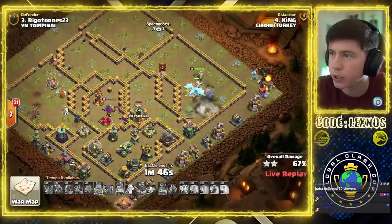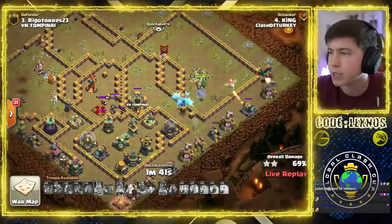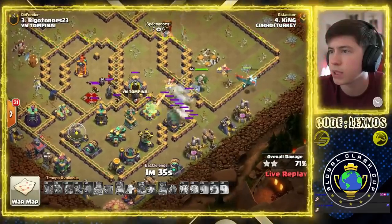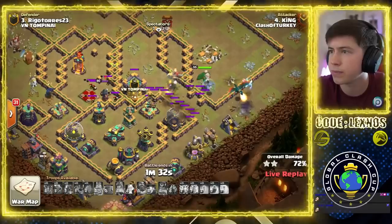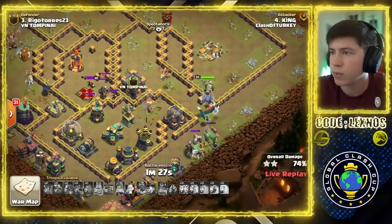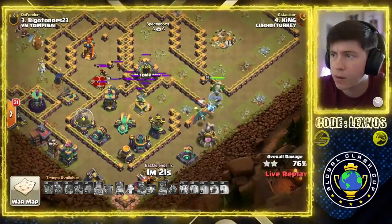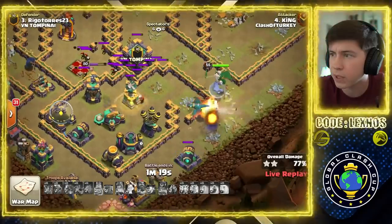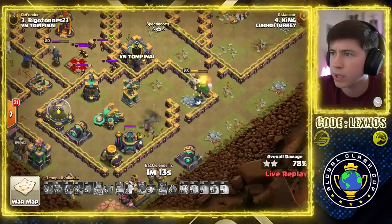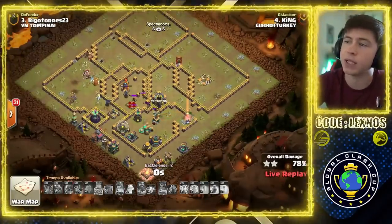This is a defense for Rigo Torres. Dragon Riders, E-Drag, Warden — still going to get some more percentage points. Currently at 69% and climbing. Down goes the E-Drag. 75-ish. Get the X-Bow. 78%. Deflector — Dragon dies — Warden and Owls, that's all that's left. Air Defense putting in work. Does the Warden pick up the Builder Hut? No, he does not. 78% attack. Very nice try.